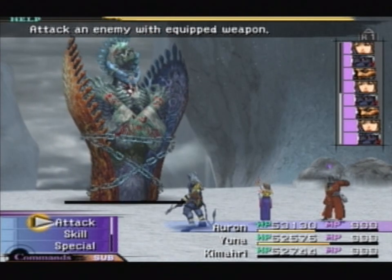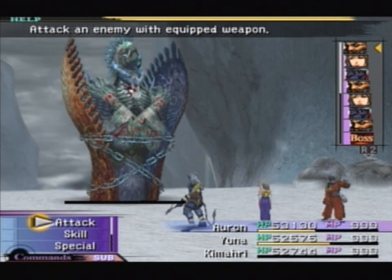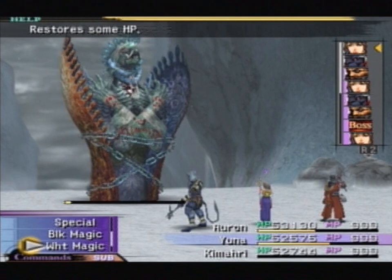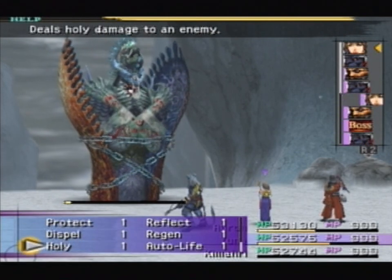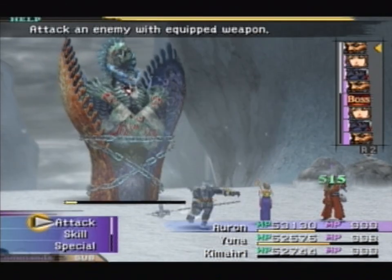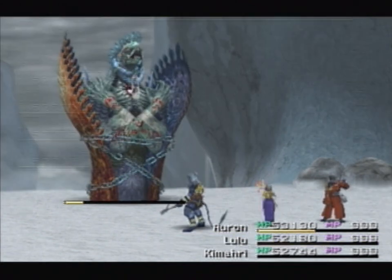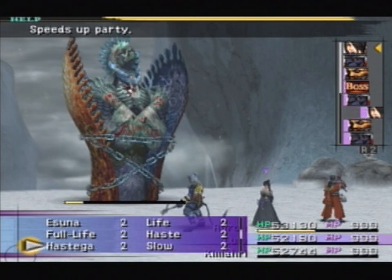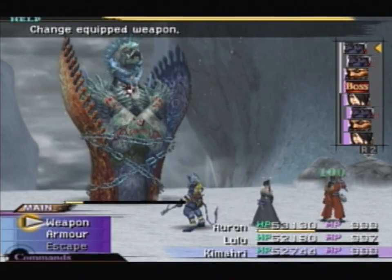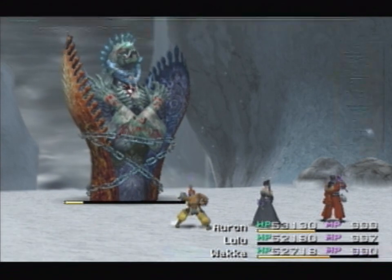Dark Anima's stats aren't amazing — she's not particularly fast actually. Her agility is nowhere near as high as some other Aeons, so you might be able to get a good few turns in. But we've got a long way to go. I might cast Haste on Auron. Dark Anima doesn't attack often, but the attacks seriously hurt. She loves using attacks that cause a lot of status effects, so having people in with Ribbon is a good way to go. Autolife would be a good idea too. Ribbons and status defences are really good. Let's get Wakka in — he's got the other Ribbon — and we'll just get attacking.